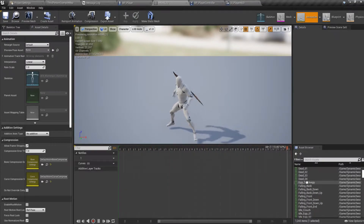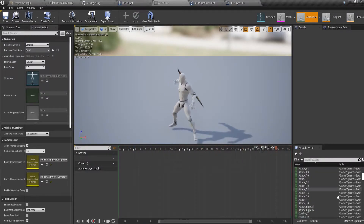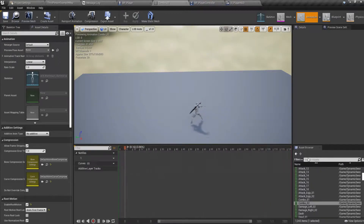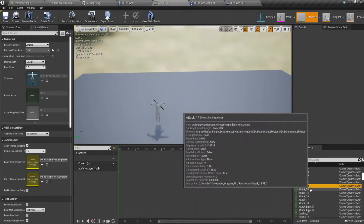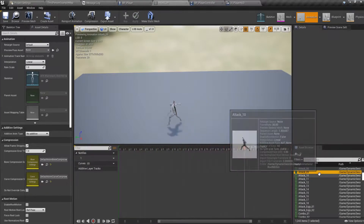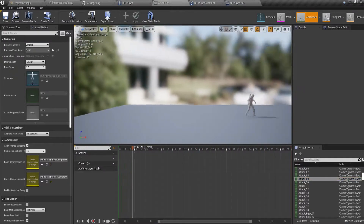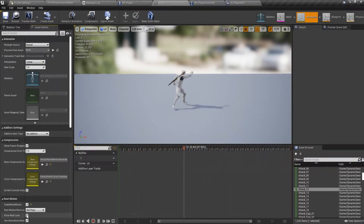This is combo 2, which is part of the dynamic anime set. Let's start with animation 12. Make sure root motion is enabled and the first frame is saved.